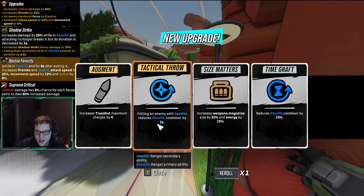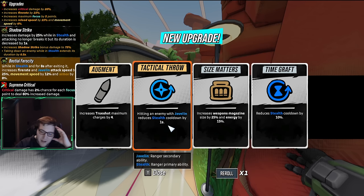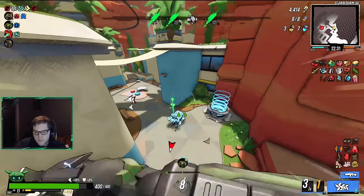Tactical Throw — I think we get Tactical Throw. It's a tough call: halving 10% off a roughly 12-second cooldown shaves about one second off, or I can get two seconds off just by throwing Javelins. I'll take Tactical Throw.